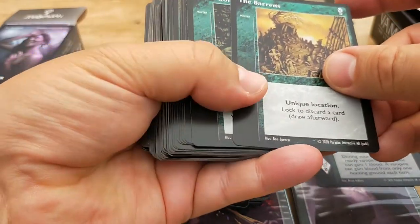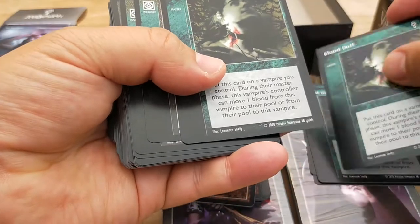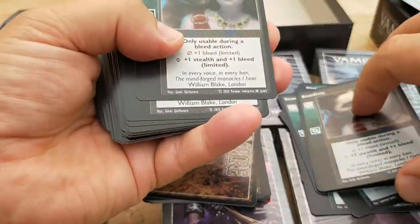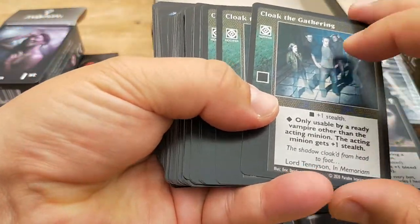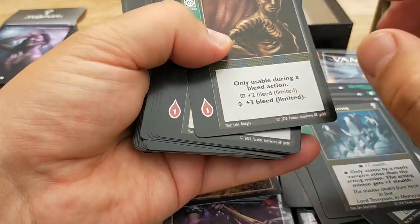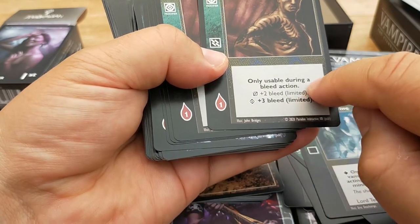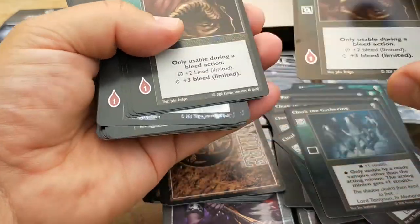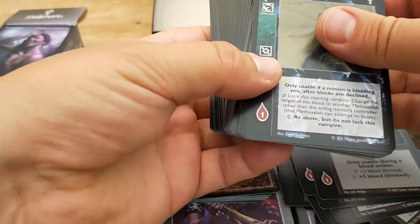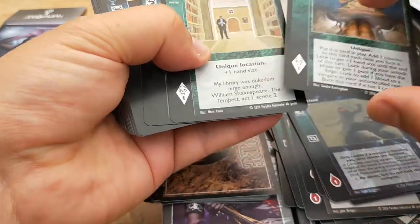This is a unique location. You'll also notice here it says this is a master card, so this is played in a particular phase called the master phase. Then we've got modifiers, which you would attach to something you're doing. Cards are pretty nice quality. Here's the other symbol — this means a vampire pays for this. If you've got the right symbol, the vampire itself pays blood. Only usable during a bleed action: plus two bleed, or if they're advanced, plus three bleed. This nice funky card allows you to deflect the bleed action to someone else. Then we've got a master card which you put tokens on — so that's all the master cards.